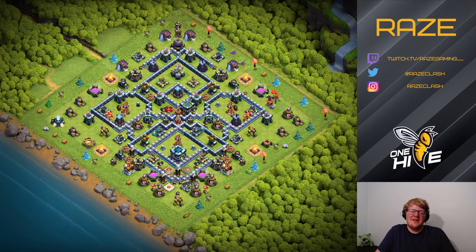Let's look at the layout for a minute. We have the Town Hall on the bottom side, Eagle on the opposite side, and the Inferno Towers are spread out a little bit. Just like a typical anti-3 star layout, the idea here is to actually prevent any 3 stars on the base, and you'll be able to see that in a little bit when we look at the defense log.